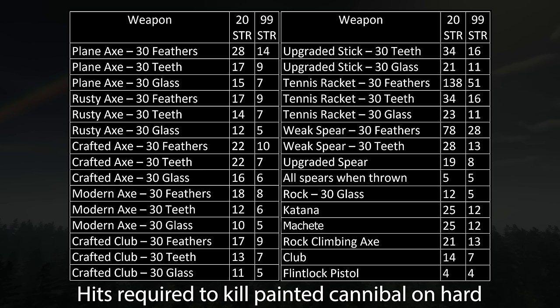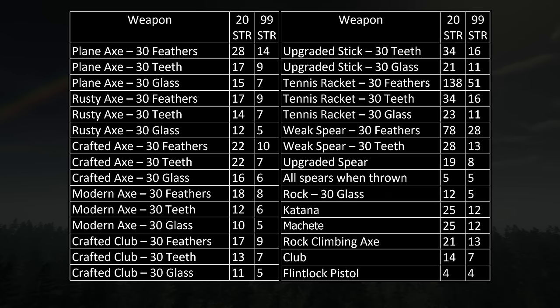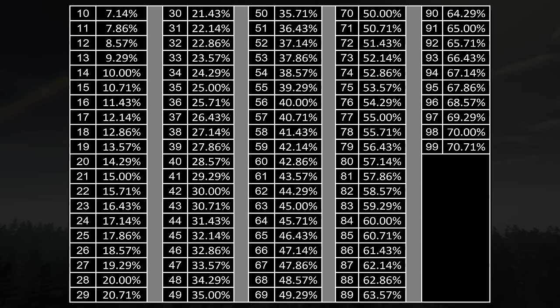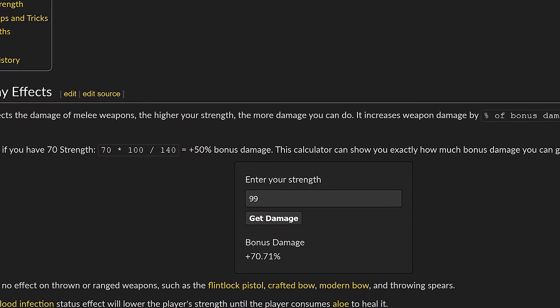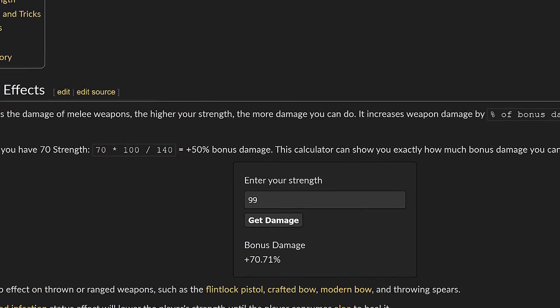As you can see, the damage difference can be quite substantial — you will do a lot more with more strength. Here is a table of how much extra damage you do based on your strength; it's essentially bonus damage. The max you can get is 70.71% extra damage from strength. There's a calculator on the wiki as well. I've been getting a lot of help with the wiki — thanks Dirty for making this one.